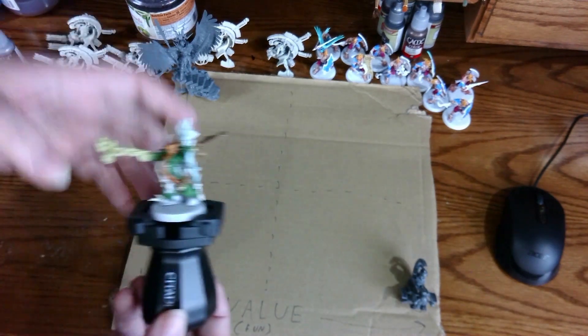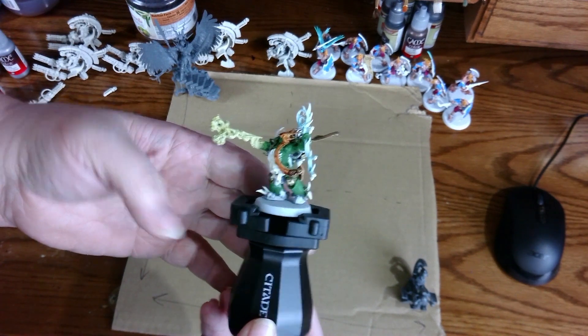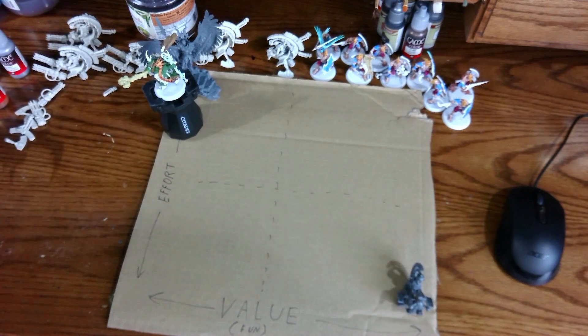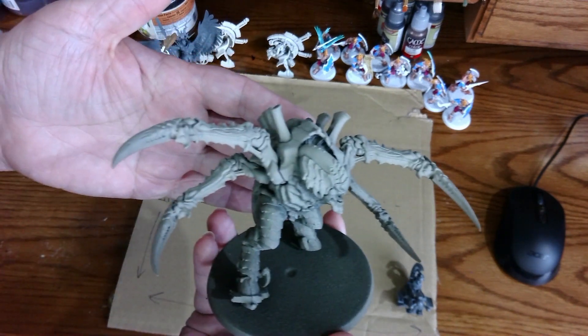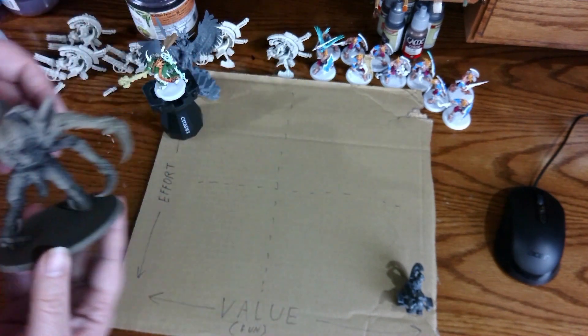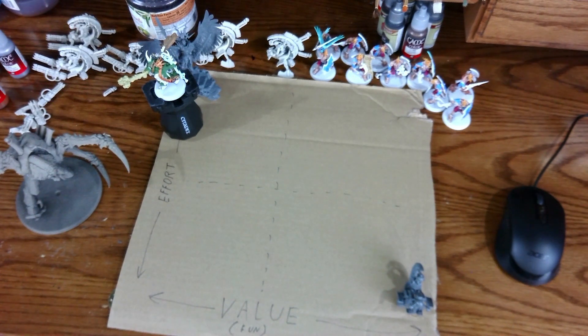My Death Guard character sits on the corner of my desk. I occasionally work on him, but there is no immediate need to complete him. He is a character, so I feel he is calling for a slightly higher level of detail, and so that puts him in higher effort and a very low priority. The Screamer Killer is fine sitting on my shelf of potential. I could use him if I wanted to field Tyranids, and he isn't part of any plan in the immediate future. High effort, low priority, and technically beyond the current projects, so he'll sit over to the side.